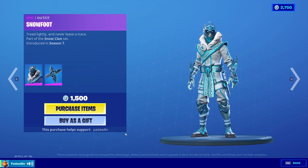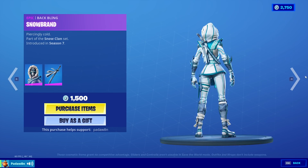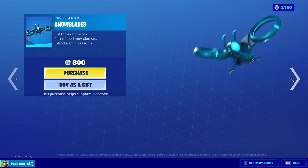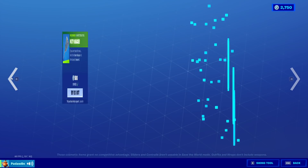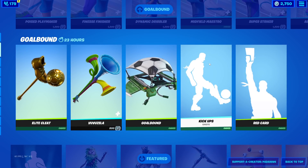The Snow Foot with the Snow Star back bling, Snow Strike with the Snow Brand back bling, the Inverted Blade, the Snow Blades glider, the Beef Boss, the Paddy Whacker, and the Flying Saucer. And I didn't show you Beef Boss's back bling — we got the Deep Fried. I love that skin.